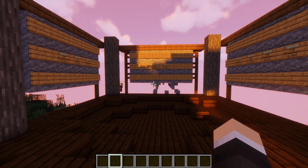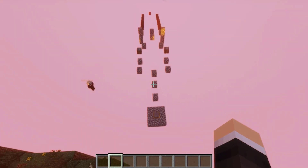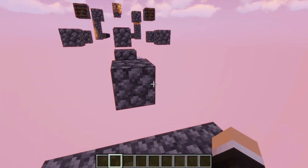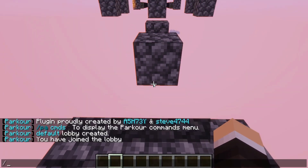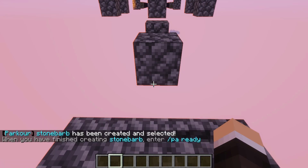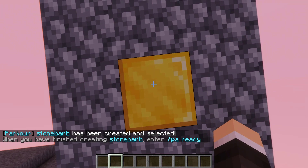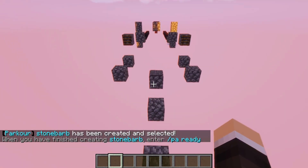Now we can get into creating our very first course. I have a small map made here. We run the command /pa create followed by the name — we're on BarberCraft and this map is made of stone, so we'll call it stone barb. We've just created stone barb, and our current location will be the spawn point.